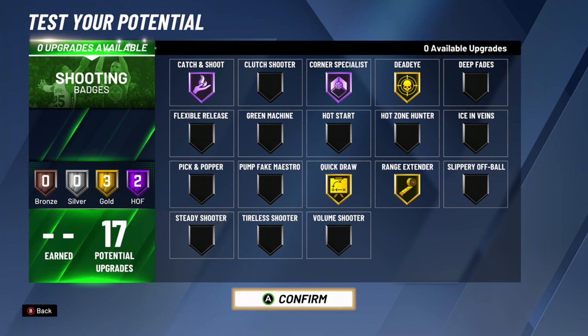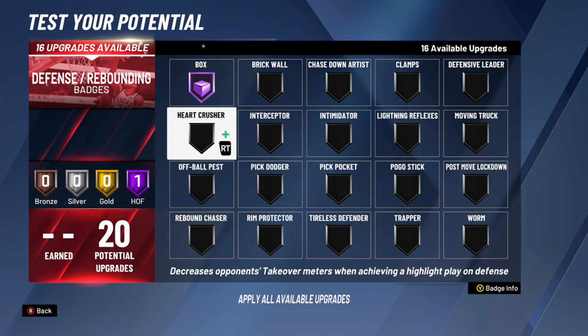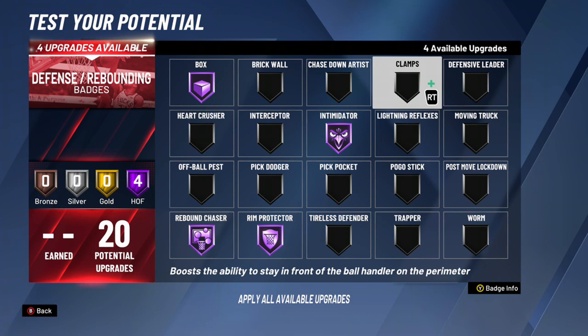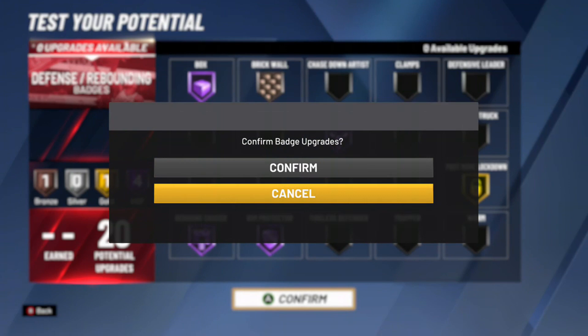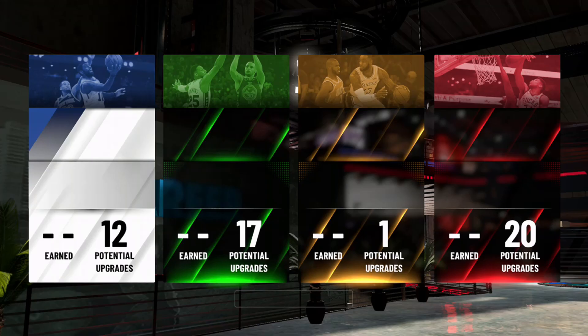For playmaking I went Post Spin Technician — you can also go Quick First Step if you want. For defense, the necessary badges are Half Box Out, Half Rebound Chaser, and Half Rim Protector — you need those three. Maybe add Half Intimidator, which on gold is still pretty good. I wanted Hall of Fame Brick Wall, but I was setting good screens with bronze, so I kept that on bronze and put Post Move Lockdown on gold. You could also do Half Worm instead of those two.